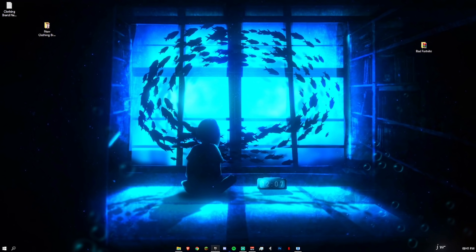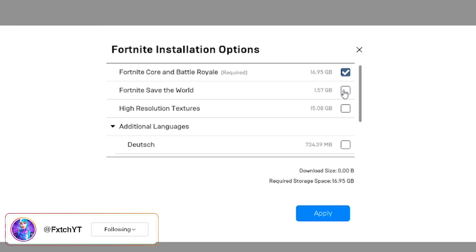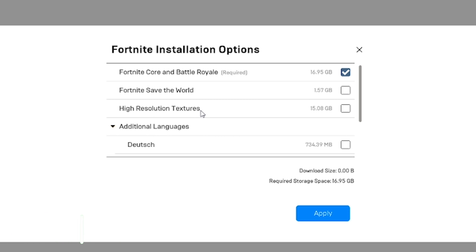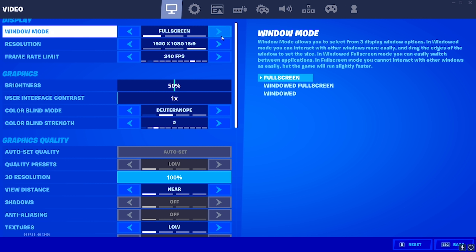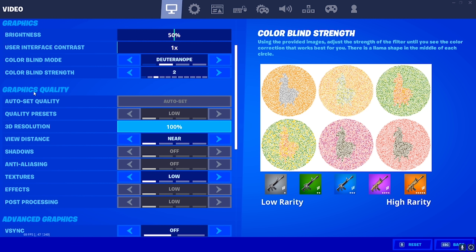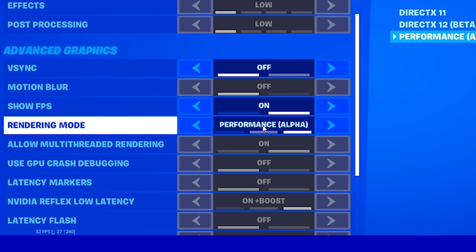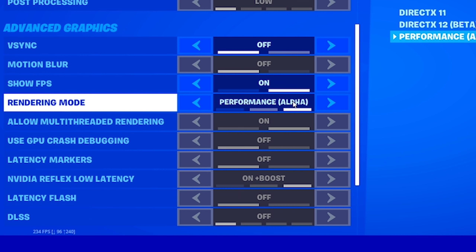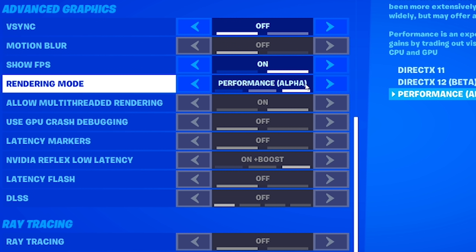Now go into your Epic Games launcher, find Fortnite, click the three dots and go to Options. Ensure that Fortnite Saved the World is unticked, ensure that High Resolution Textures is unticked, and only Fortnite Core and Battle Royale is ticked. Press Apply, then just run Fortnite. Once it loads, go to Settings, then Video Settings, then Advanced Graphics, and ensure that your rendering mode says Performance Mode — it should say 'Performance Alpha'. That means you've done everything right.